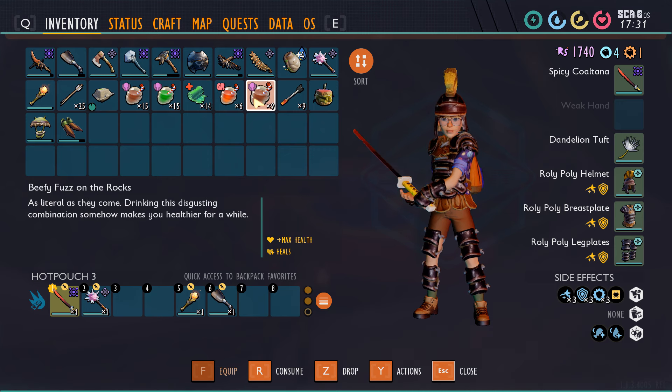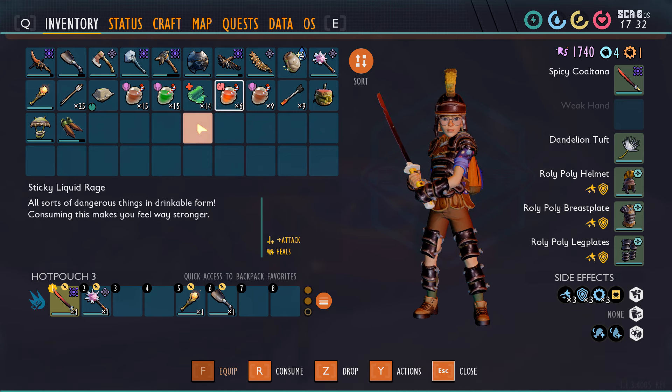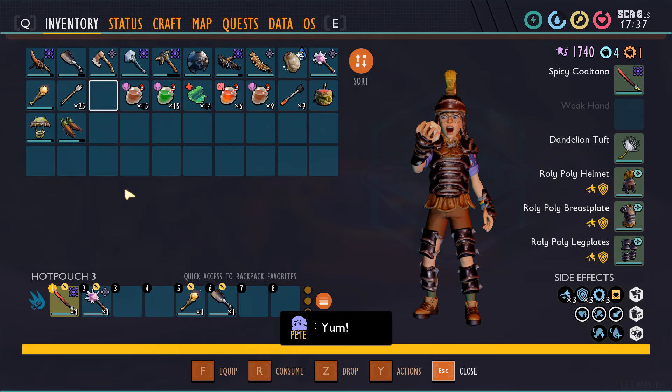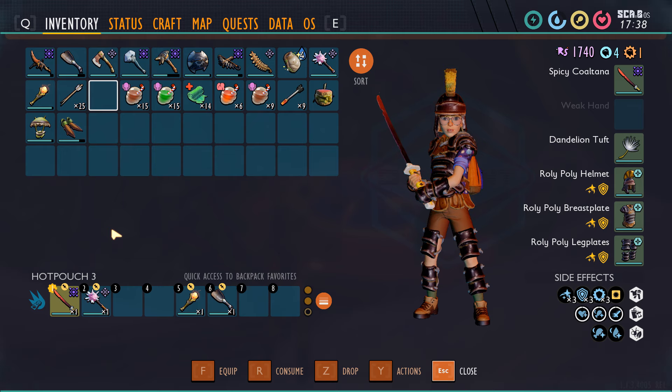We have a bunch of the usual defense buff, attack buff, and healing. We have a Might Loaf, which is not a very good meal buff, but attack stamina is better than no meal buff and we really don't have any better recipes. I thought I got the spider sliders last time but I guess we didn't actually buy that. So let's begin — I don't think the fact that it's getting dark is going to matter because I think the lighting is always kind of the same in here.